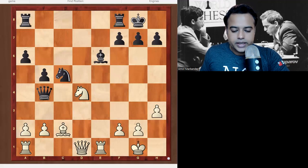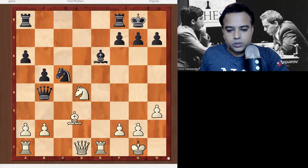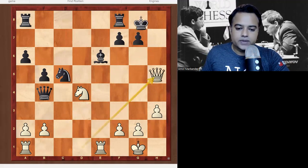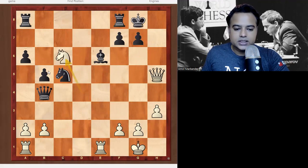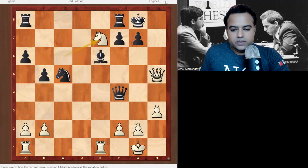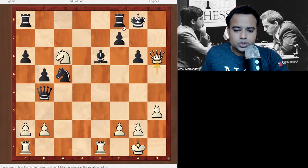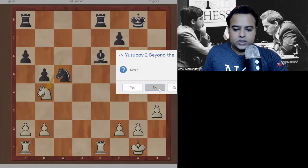White to play — Greek Sacrifice. Pause the video and calculate how White wins. The move is Bishop takes h7, King takes h7, Queen h5, King g8, and now Knight c6 — threatening Queen h7 next move. The problem is, if Black tries to secure the queen, Knight e7 is checkmate. And if Black plays g6, Queen h6 and Knight e7 is checkmate again. If Black moves the rook to stop this, White takes the queen.